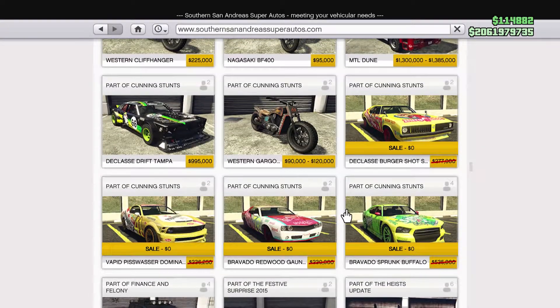Over at Southern San Andreas, we have the Punumbra FF and the Dinka Segou, and there are also a few free cars, so be sure to check that out.